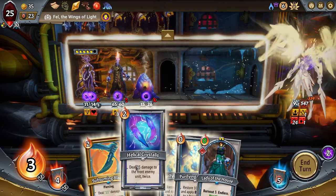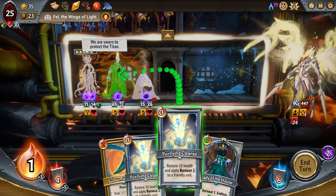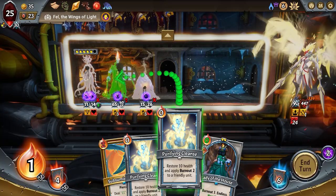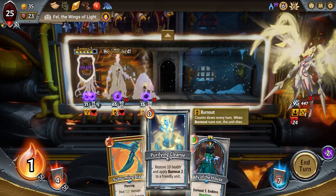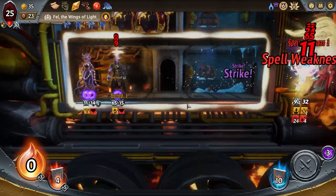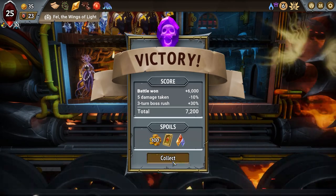Burnout friendly units — that's not gonna help me right now. He does nine times two — eight damage, so he's gonna go through this guy four or five times. Let's play this first. Yeah, burnout friendly units — so he's gonna die, he's gonna die. There it is.